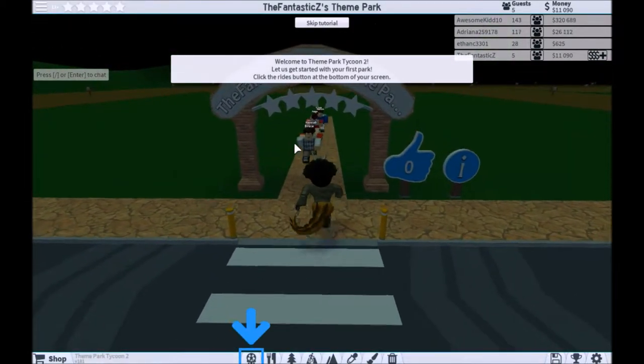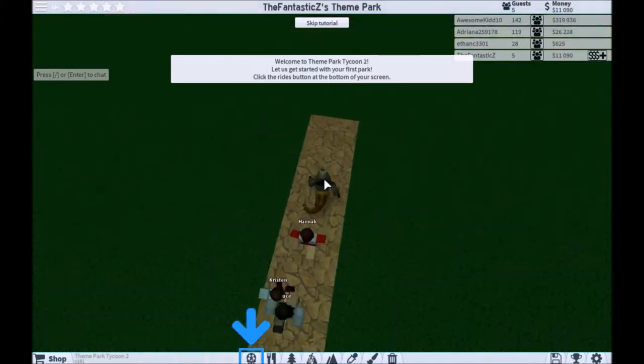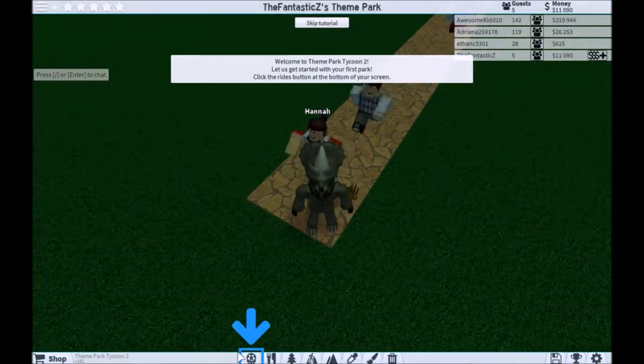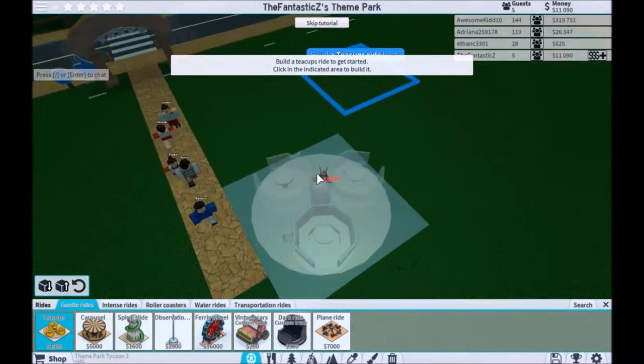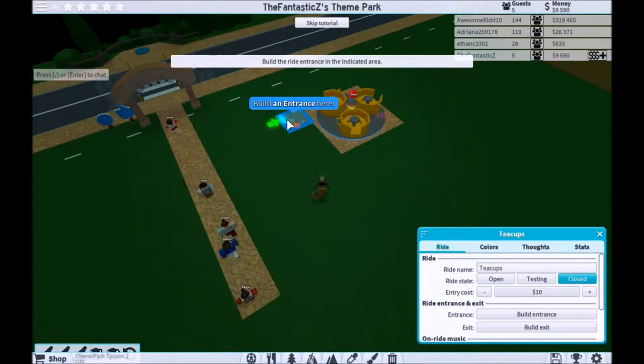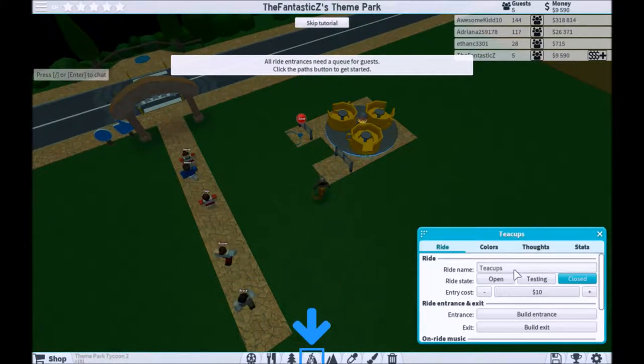Welcome to Theme Park Tycoon 2. Let us get started with your first park. Click the Rides button at the bottom of your screen. Okay, teacup ride for the little kids — oh, and an entrance, and an exit.